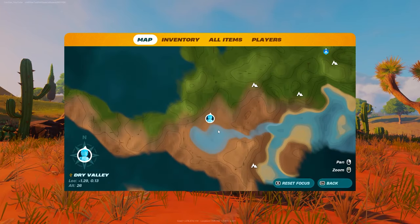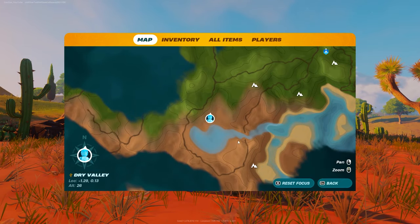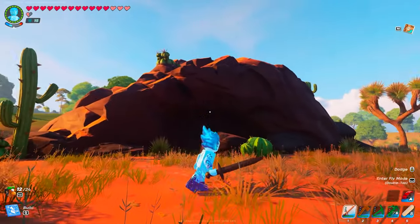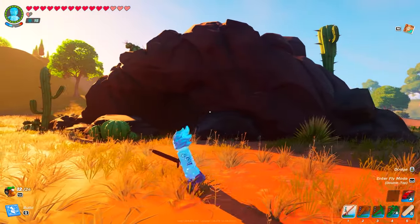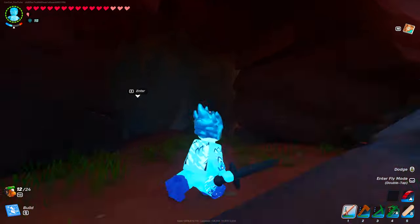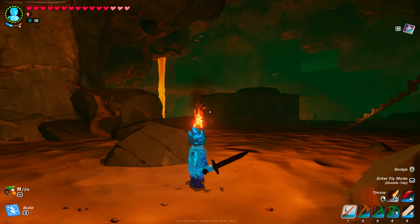To find a lava cave you need to go into the dry valley map. The dry valley biome looks like brown deserty land and you're going to look for a cave that looks pretty much like the caves from the grasslands. It's actually a lava cave because it's in the dry valley biome. We'll enter here and you'll see we don't suffer from the heat at all.